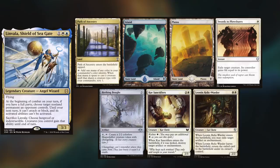Max is playing the Newland Vala, keeping a Path of Ancestry, Island, Plains, Swords to Plowshares, Birthing Bows, Core Sanctifiers, and a Leonin Relic Warder. Martin wins the die roll and starts us off.